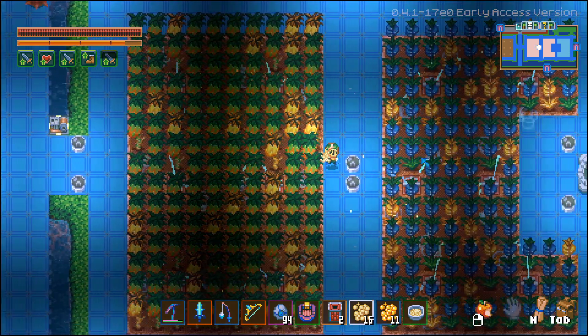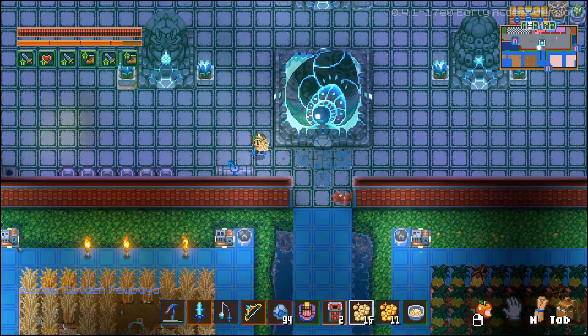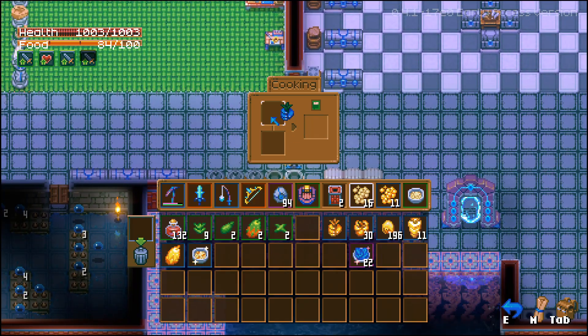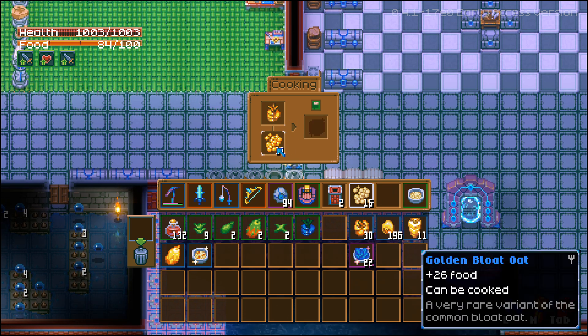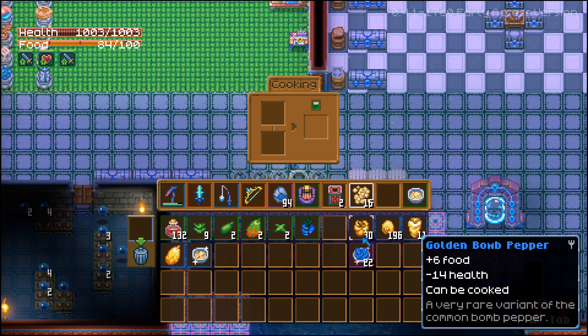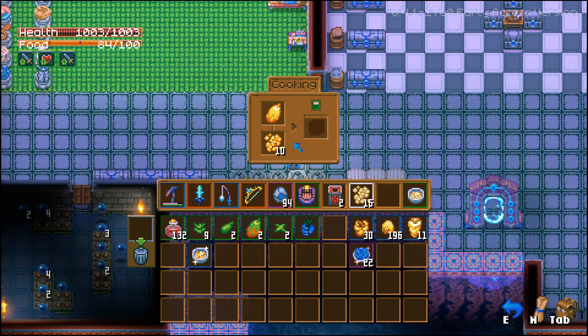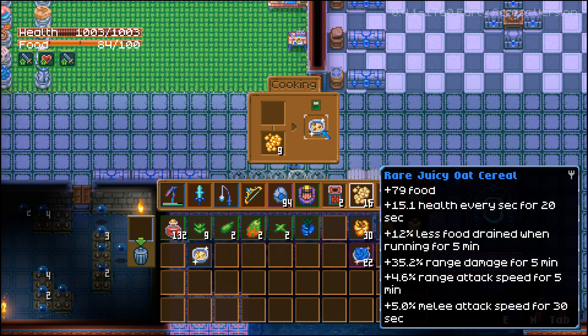One more thing — we're going to grab some of the new plants and test those out. We got a golden pine grapple and a golden pupilla. Cooking the golden pine grapple with golden oats gives Rare Sweet Oat Cereal: 79 food, 15.1 health every second, 12% less food drain, 35.2 melee damage, and 4.6 melee attack speed. Then the golden pupilla combined with golden oats — the outcome is pretty spectacular. No matter what you combine it with, look at these stats: so much food, so much health, 35.2 range damage for five minutes, and it just gets better and better.